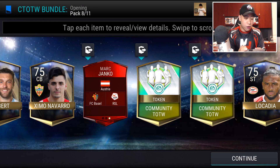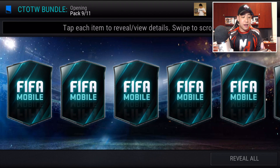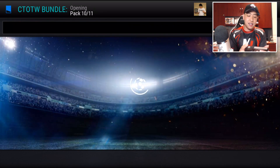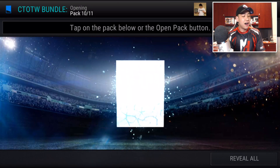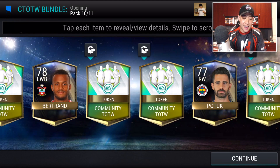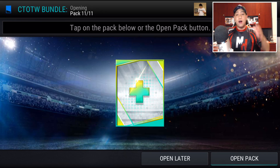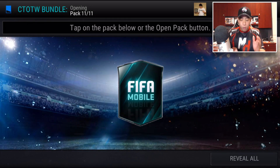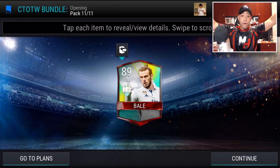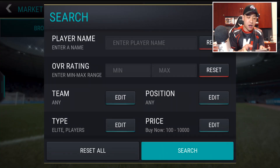We get the 81 overall Janko right there — hopefully that's how I pronounce the name, I apologize. Pack number nine — any more elites? We get Honda and another Rose. I think that's two Roses and two Sons — we pulled about seven of these guys so far. In our final pack, any elites in this one? The 86 plus overall guaranteed pull — can we get Neuer? Here we go, we get Bale! That's insane — 89 overall Bale. Wow, that's actually a nice pull!